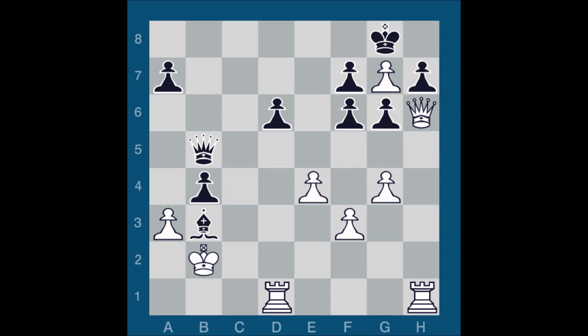After king takes b2, we just analyzed b takes a3 — that variation would end in a position where he had six pawns to my two and I'd be up a rook. A wild game, but white was still better. Here he played queen e5 check. Take a moment. Can I get out of it or not? The obvious move for white is king takes b3. My real options are king takes b3 and king b1.